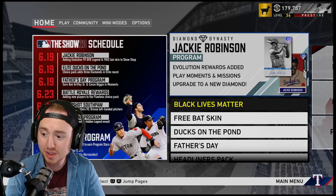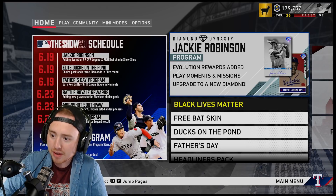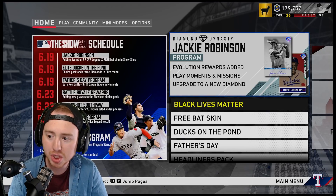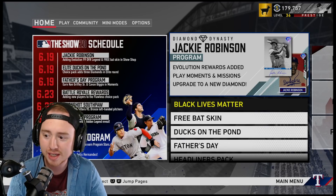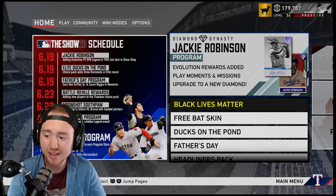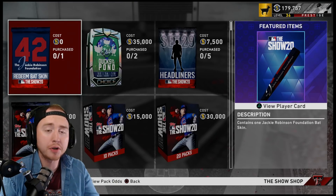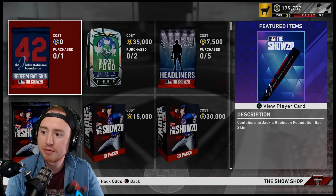As we keep going through the schedule, on the 23rd we have the new Battle Royale rewards and the Moonshot Southpaw event, and then of course next week the 4th or 5th Innings Program. Tons of new content today — let's dive into what we got.